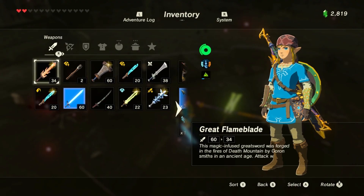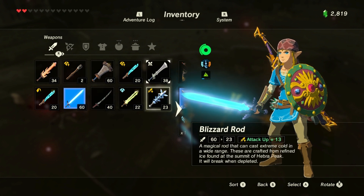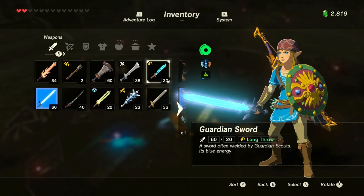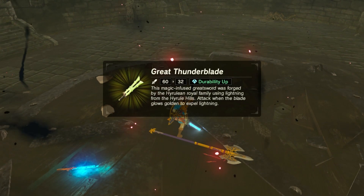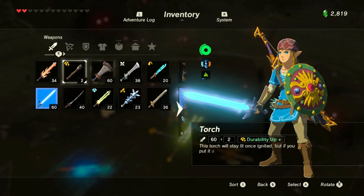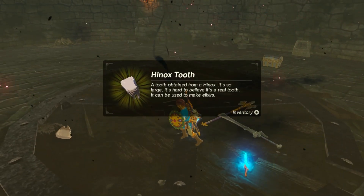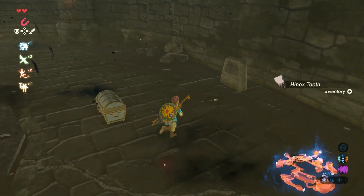These weapons are good. Let's get rid of that guardian sword. What is the broadsword? 36. That does 26. A great thunder blade — well we can get rid of our normal one. Or should we just get rid of the torch? Let's get rid of that. Great thunder blade and a Hinox tooth. Let's open this treasure chest before we get too distracted, then we'll heal up and carry on.